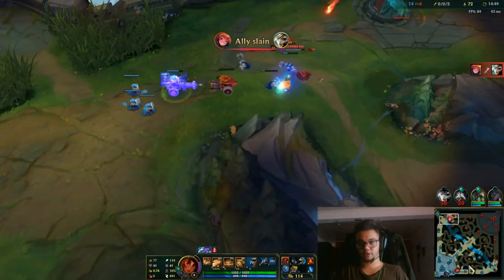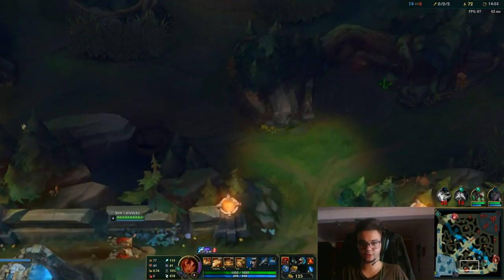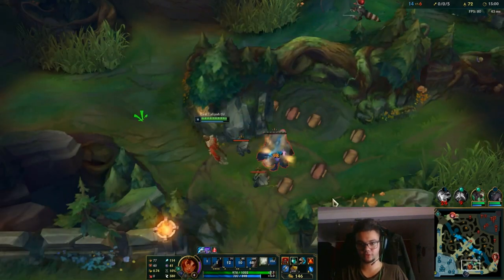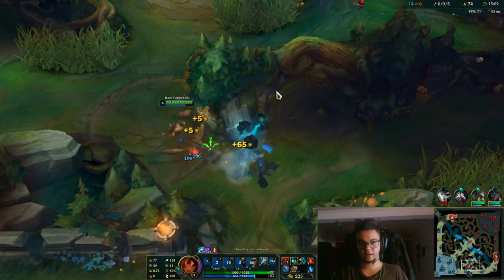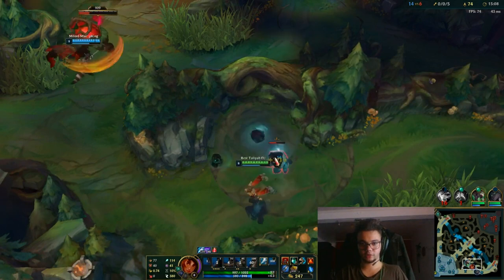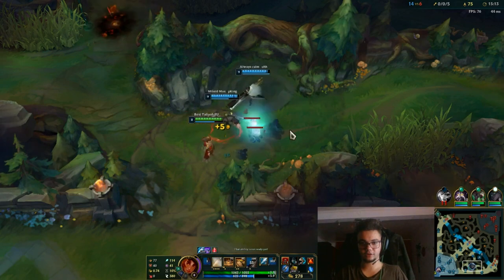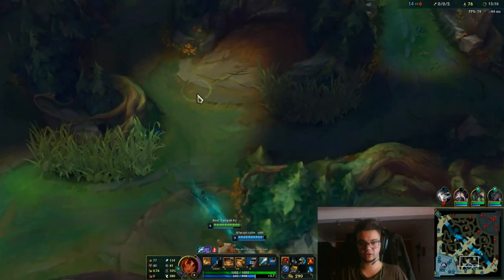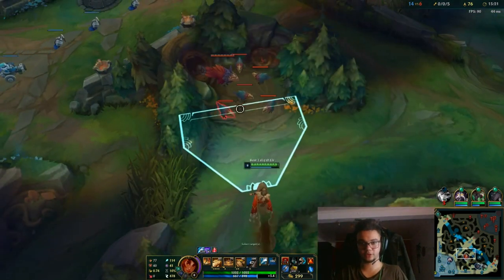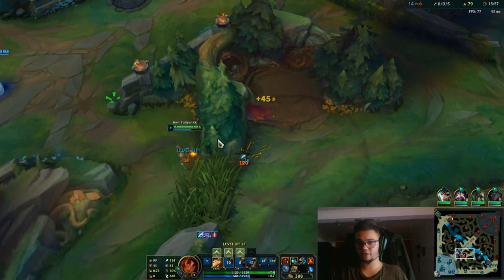Riven might be dead now. I'm going to do a full clear because my clear speeds are pretty good right now with the current itemization. I could actually pass resources to Twitch and focus on Drakes. That decision is up to you — if you like the current kill score and you can force a Drake, go for it. But if you cannot, it's not mandatory. If you think you are going to lose the Drake, don't do it. It's pointless.